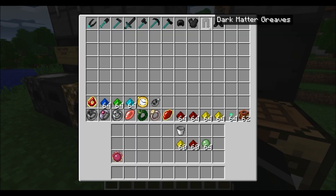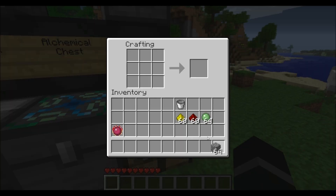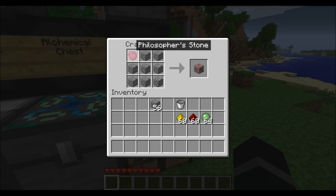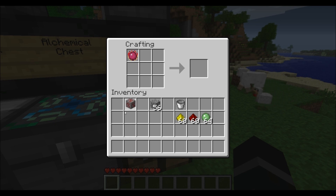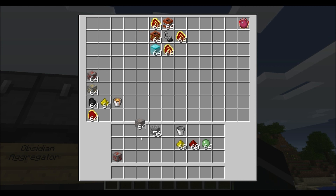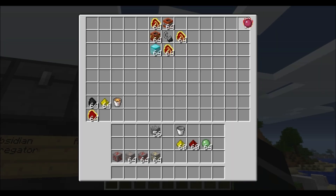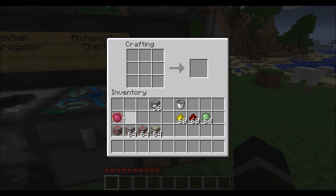Next, this is called Equivalent Exchange. You can exchange certain items for different items. You can do it like so — you can exchange all this cobble for a redstone ore, and your Philosopher's Stone never goes away. We have our iron ore, redstone, and gold. If you do like so with some iron ore, you can get your gold ore.